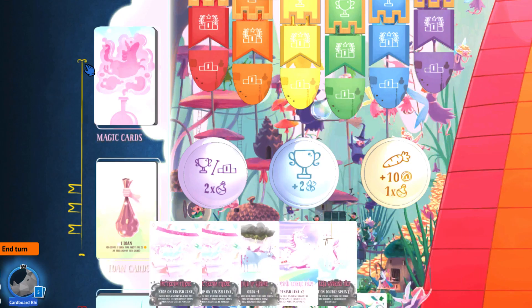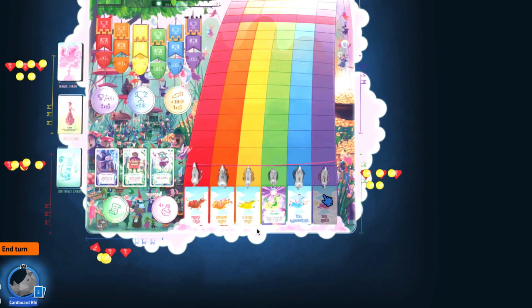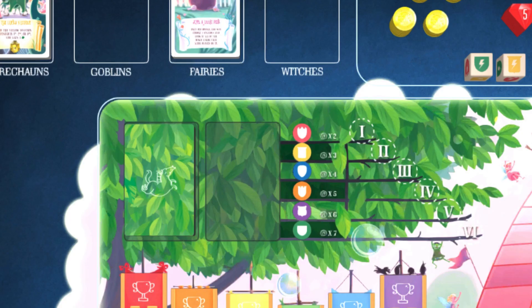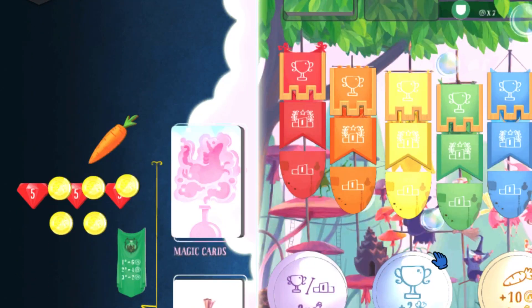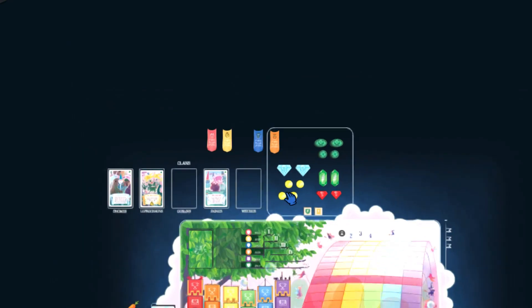Each player will get a hand of five magic cards and 20 gold. Also, each player gets to own one unicorn. Starting with the first player — the player with the carrot — and going clockwise, they get an owner tile corresponding to the unicorn with the worst odds available. So the unicorn with the times-seven odds goes to the first player, the one with the times-six odds to the second, and so on.